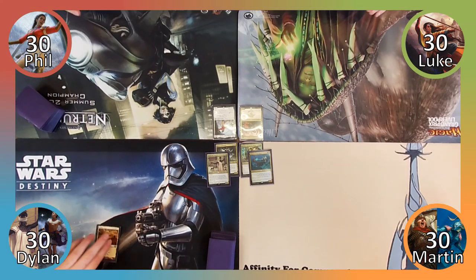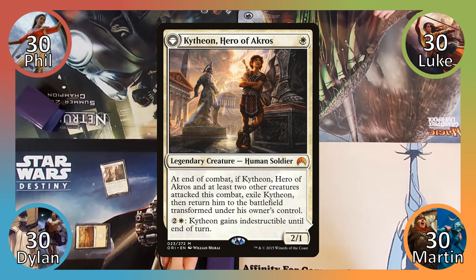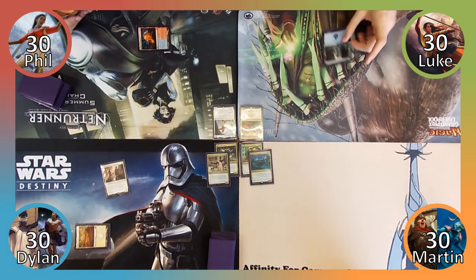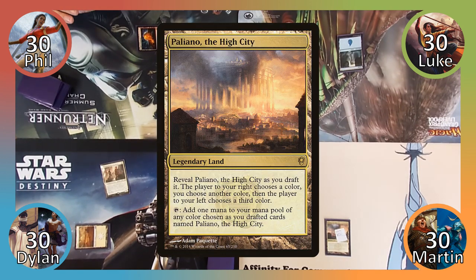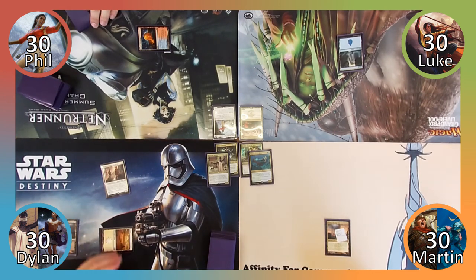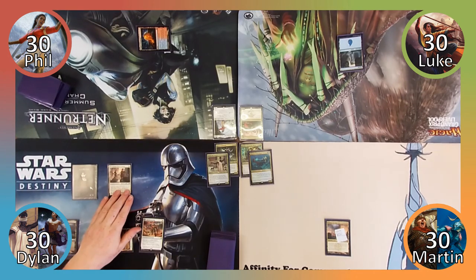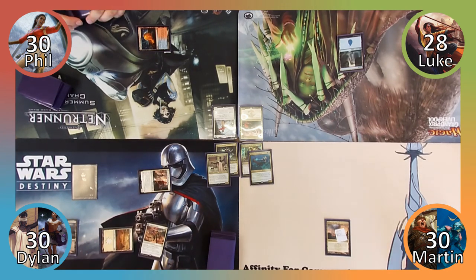Dylan wins the die roll and starts things off by playing Plains. He then casts Kytheon, Hero of Akros and passes to Phil. Phil plays Temple of Epiphany and scribes the top card of his library to the bottom, then ends his turn. Luke plays an Island and then passes the turn. I play Pelakka the High City, which taps for black, white or green thanks to choices made during the draft, then pass to Dylan. Dylan plays a Swamp and then casts Legion's Landing, creating a 1/1 Vampire token with lifelink, then moves to combat. Dylan attacks Luke with Kytheon, dealing him two damage and then passes the turn.